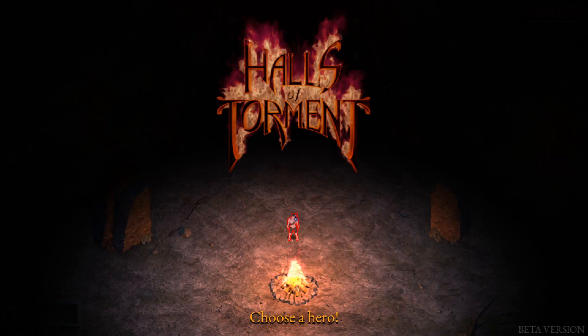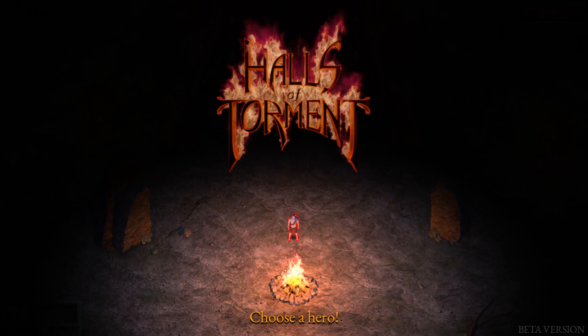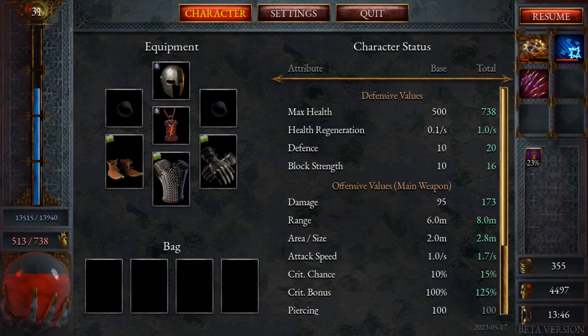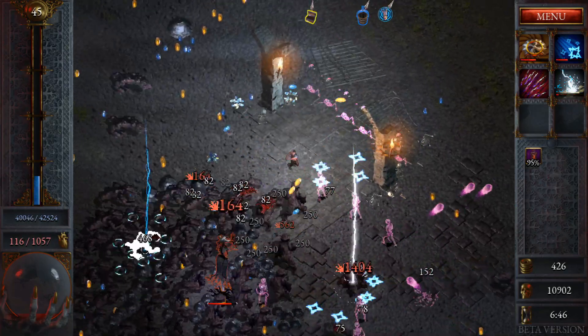Halls of Torment is a top-down action RPG roguelite which borrows some elements from Vampire Survivors but is more similar to a traditional ARPG experience. There is equipment to obtain, people to rescue, upgrades with far fewer limitations, and bosses with actual boss patterns.